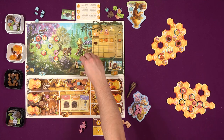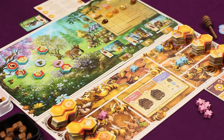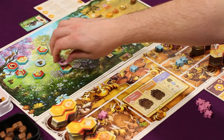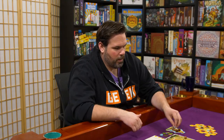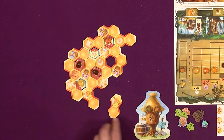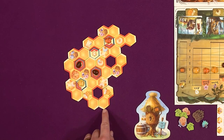That'll allow me to do a forage action - I'll just move here and get a pollen. I'll go down here, Nick, and I will take this market tile. I'm gonna plop it down right so.